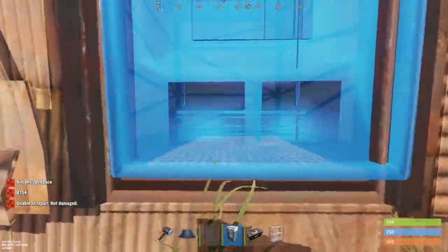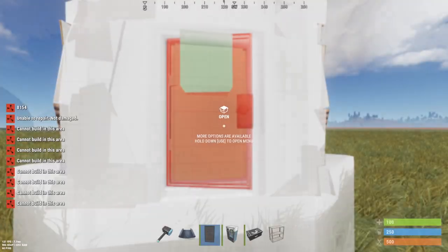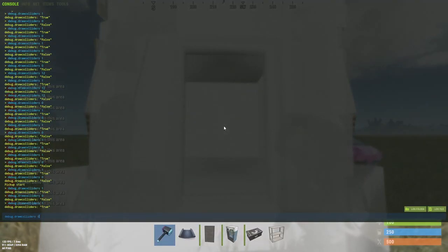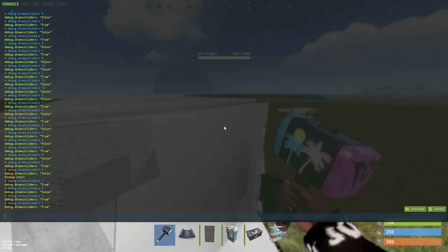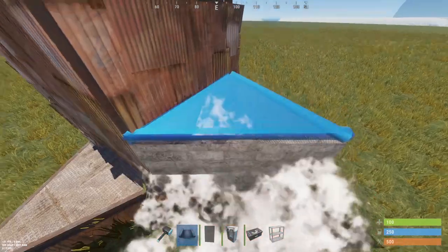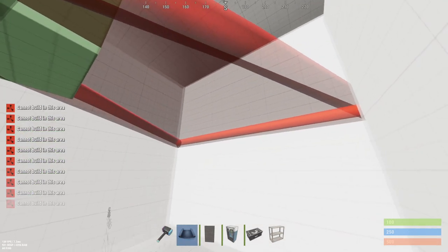I place the vending machine first and then I place my door, but now the invisible hitbox is blocking the placement of the armored door. I found an easy fix for this. Also, if we go to place the half wall, we'll get 'cannot build in this area' because on this side there's also an invisible hitbox blocking the placement of the half-high triangle.